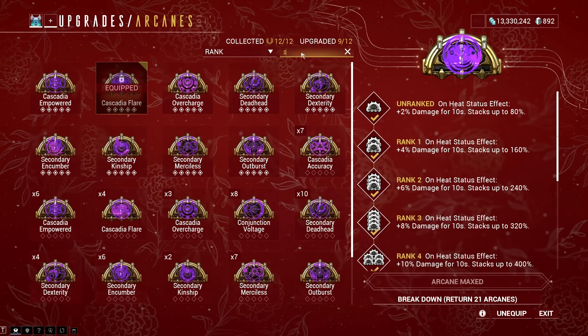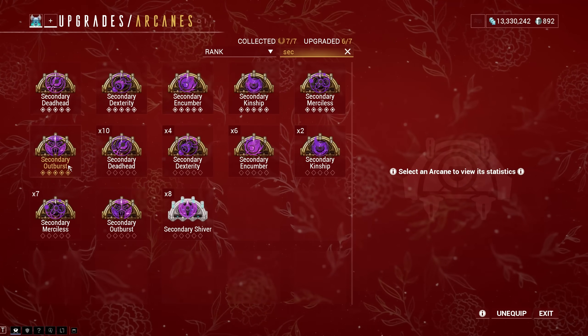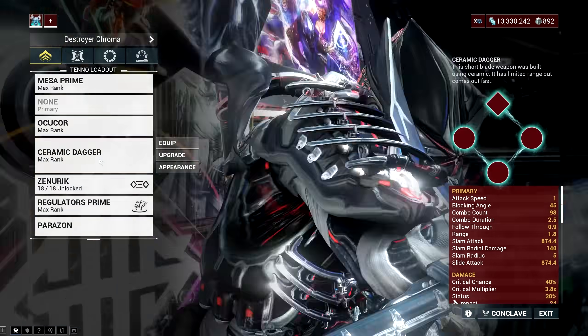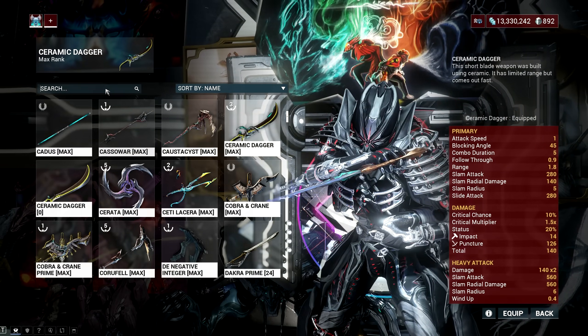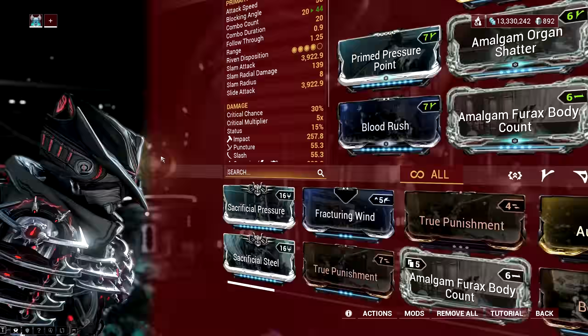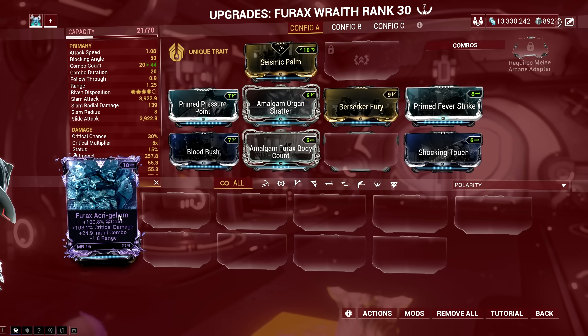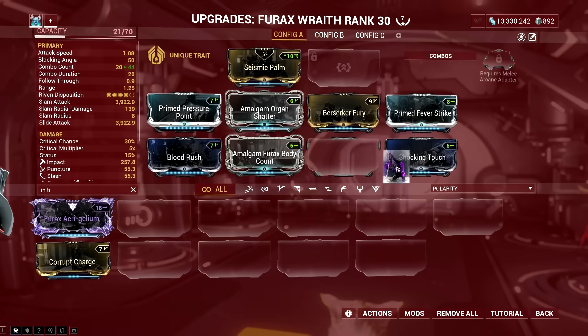The Secondary Outburst with Ceramic Dagger trick becomes just an additional setup to complete the permanent full red crit build for the Regulator Pistol. In fact, you don't need the 12x combo multiplier anymore — just use Covert Lethality and Corrupt Charge to get initial combo, then use another melee weapon such as the Furax equipped with the amalgam mod that grants fire rate bonus to your Regulator Pistols.